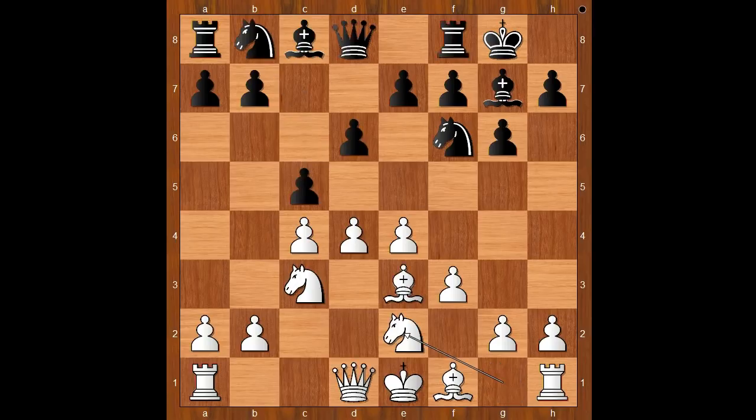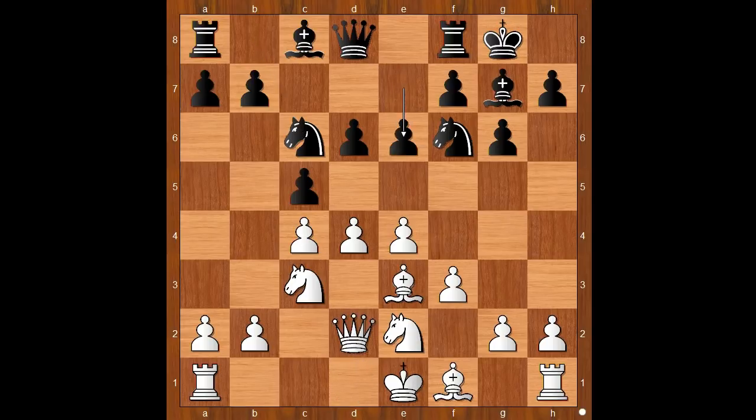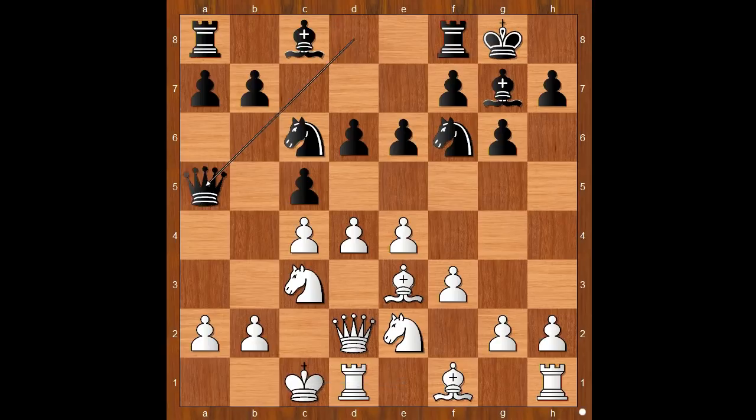Knight on g to e2, knight to c6, queen to d2, e6. White to move. Castling queenside comes to mind. So what did Atatalik play? Rook to d1. If castling queenside, then queen to a5 and after king to b1, a6. The database shows that black is doing well in this variation.